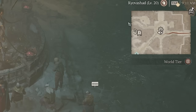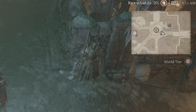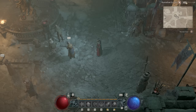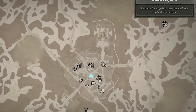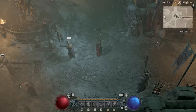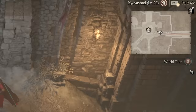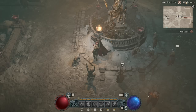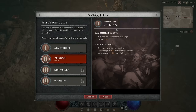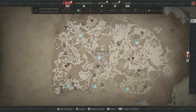On the top right of the screen, you can see your current zone. Press Tab to open the full map. The mini-map shows what's nearby. In Diablo 4 there's no map overlay, but you can right-click a destination on the full map to place a navigation line and follow it using your mini-map. You can change your World Tier at any time by visiting the World Tier Statue on the map.